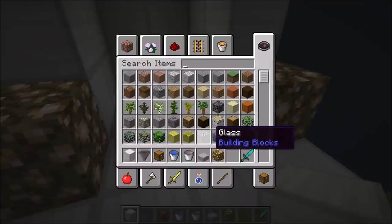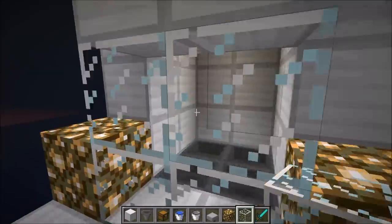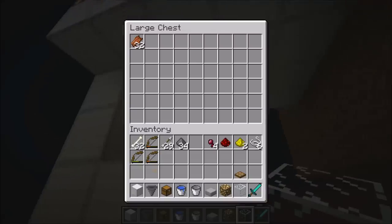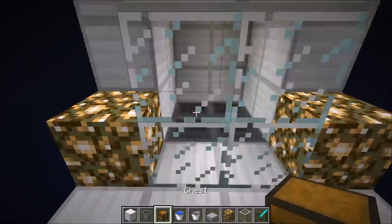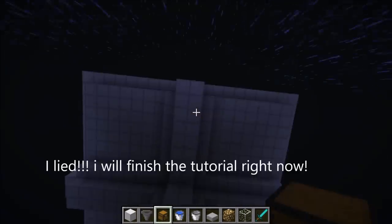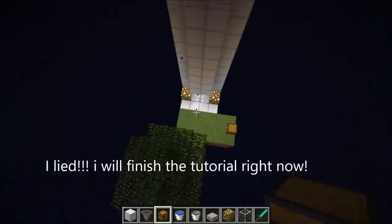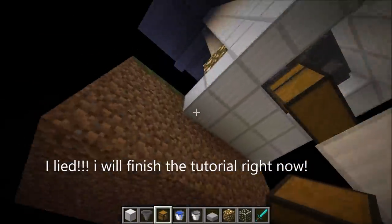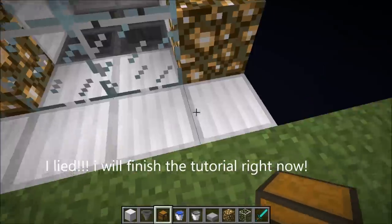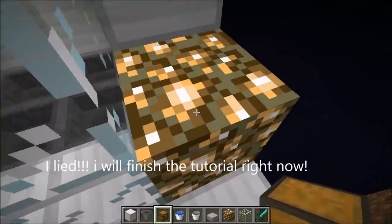If you do have glass from villager trading it does help to put glass down here so you can just look at it. You can just go down here and collect the drops. I'm going to expand and stack this mob grinder. Thank you all for watching, this is Minecralix — I hope this tutorial wasn't too long. See you all in the next video.